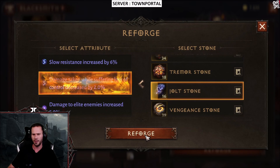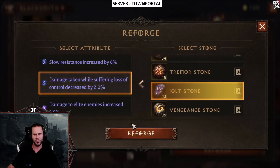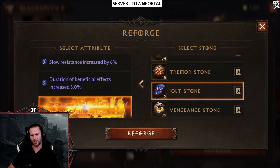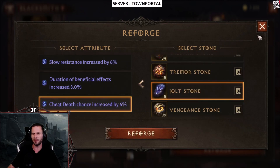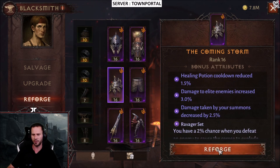Cheat death — we don't care about that. Duration increased by two percent, we need that to be three. We got 2.5 percent and damage taken from players reduced by five percent — not good, we need that to be max. There we go, we got a max roll on that. Now the only thing left is damage taken while suffering lost control — that's a max roll at three percent. We also got a max roll on cheat death, so I'm going to keep it just to test out cheat death.